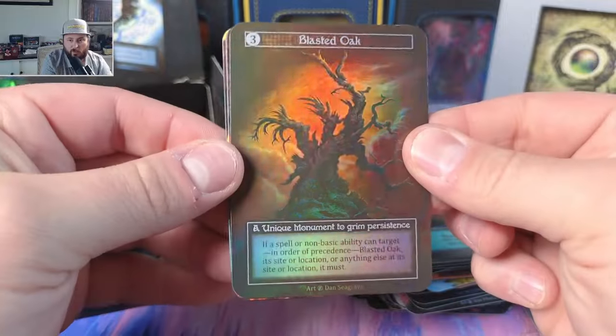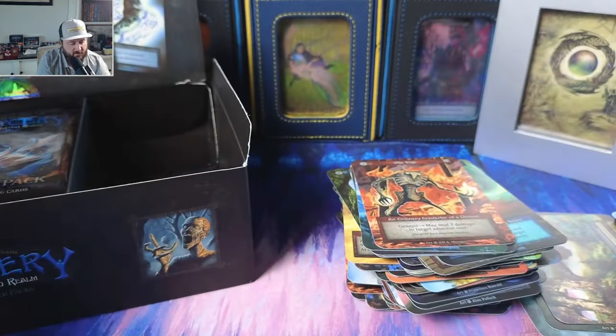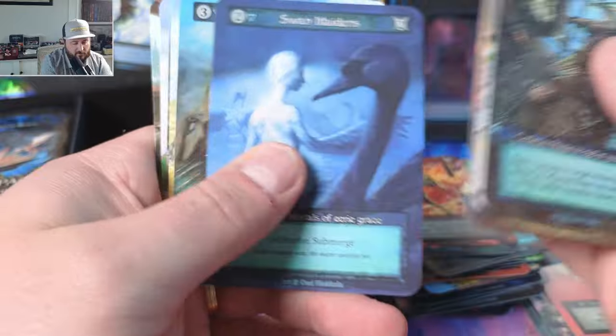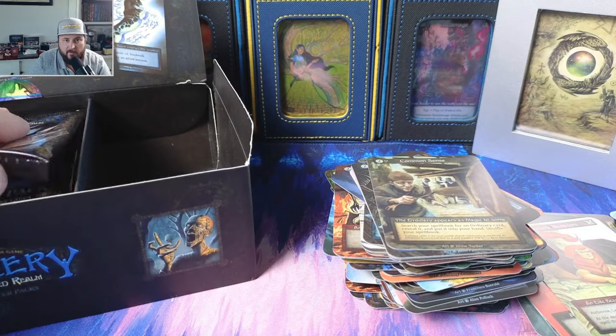Dead Pact with the Devil foil — that's a beauty! I think Pact with the Devil is going to be an amazing card in the future. It's not sitting anywhere spectacular at the moment, but it's still a unique foil. We're two for four on unique foil pulls. Then blasted oak — boom! Another unique foil, that's wild. Wave shaper. That's a solid pool for sure — we're three for five unique foils now, that's wild.